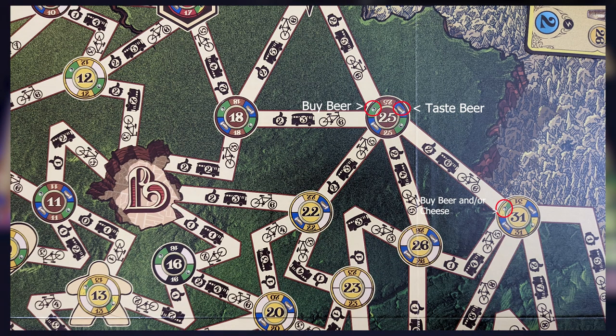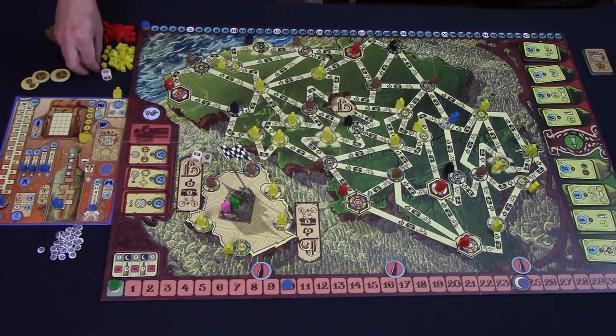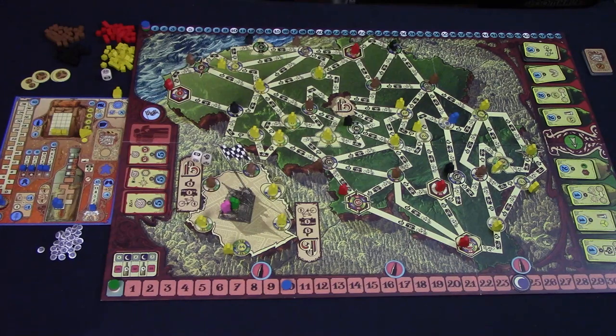At the brewery you can do several actions. For one time unit, you can buy beer, and if available you can also buy cheese. Each can only be bought once per visit. If you're just buying beer, move your time unit up one; same for just buying cheese. If you're buying both together for a single action, move your time unit up two spaces. Take three beer cubes of the matching color from the brewery and place them in your backpack. If you buy cheese, move your cheese marker up one spot. You can also taste beer at a brewery: move your marker one time unit, then move your beer tasting marker up one spot, and your marker on the breathalyzer track up one spot. Both beer tasting and buying can only happen once per visit — if you want to taste or buy at the same brewery again, you must go to another brewery first and then come back.